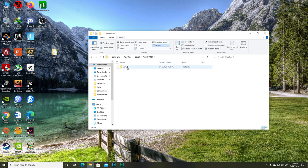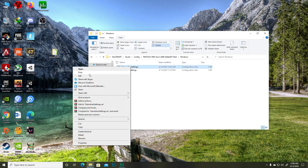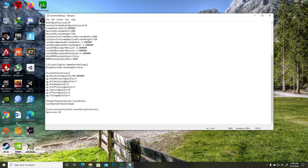Go into the Valorant folder, then Saved, then Config, then the random number folder, then Windows, then open GameUserSettings. Right-click it and hit Edit. Find the resolution quality setting and set it to 80 — this means you're rendering the game at 80% of your selected resolution. For example, if you're playing at 1280x720, you're actually rendering at 80% of 720p. If 80 still lags, set it to 50. Don't forget to keep the six zeros after the decimal point, otherwise it won't work. Then go to File and Save.